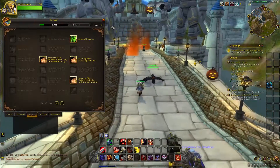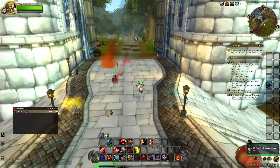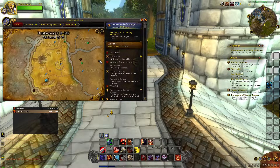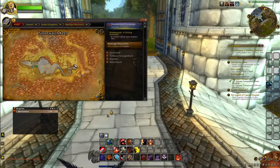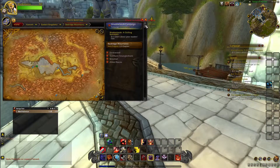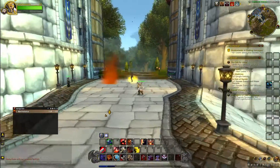It makes it so as soon as you hit level 10, you can go straight to where you want to quest. I suggest questing in Westfall, Duskwood, and Redridge. That's what I found was the quickest and easiest, especially once you get flying — takes you no time at all. Dungeons also give you tons of XP.